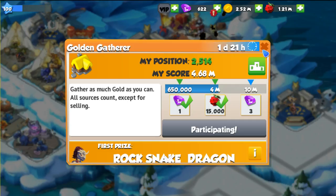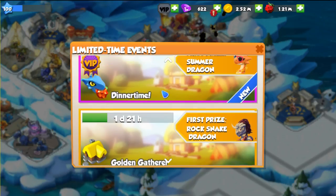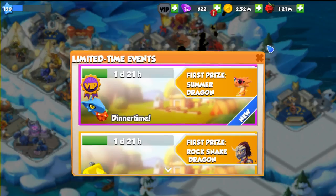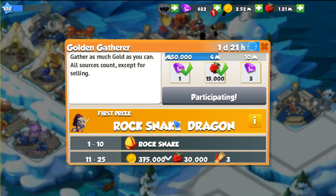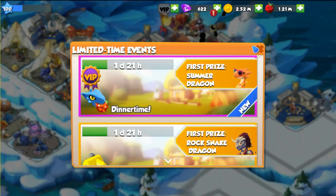This and the other event are going on for another 1 day and 21 hours. If you want to participate, I would highly recommend doing it right now, because if you really want the Rock Snake dragon you will have to participate as much as you can if you want to get first through tenth place.